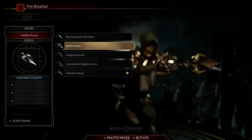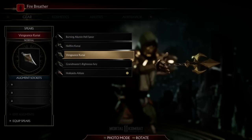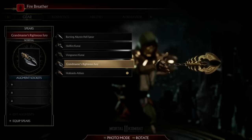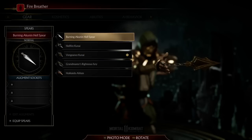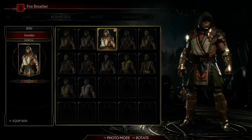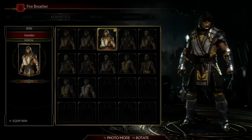I don't like this one — everybody chooses this one for some reason. It looks good actually, but it's not the best. I prefer this one but let's go with the other options. I'm gonna go with this one — it's different and it looks similar to the original, which is just a kunai. Let's go to the kostumes.